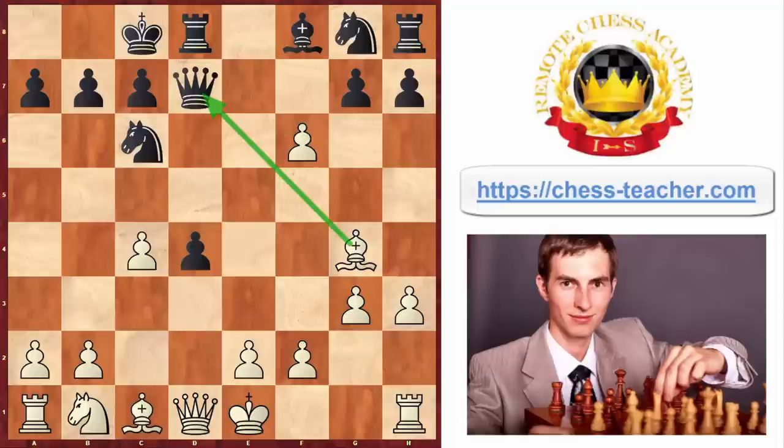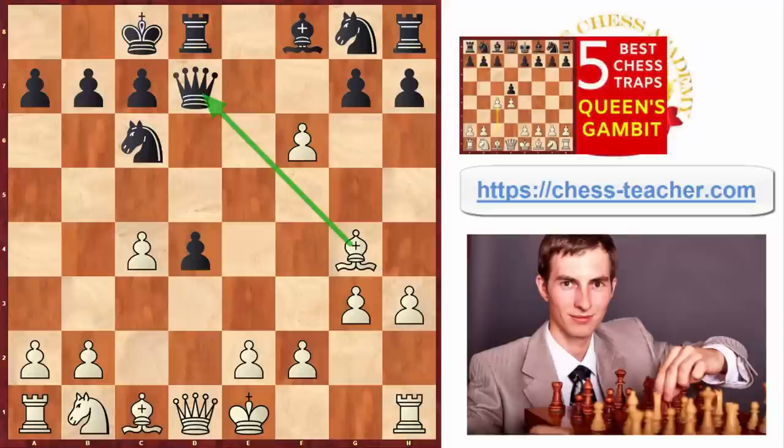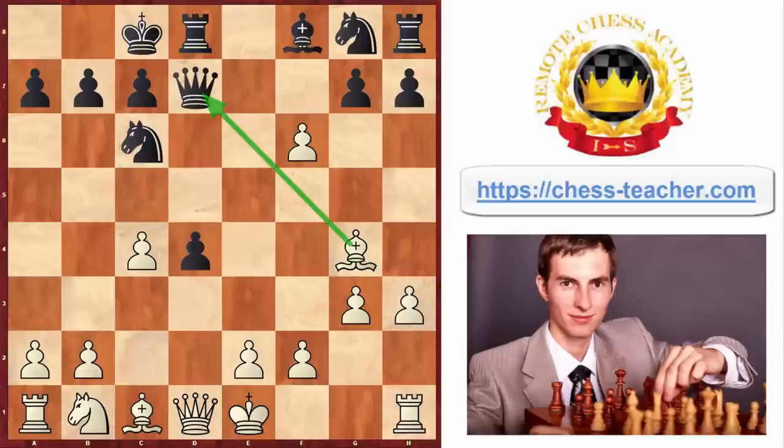By the way, in this video we're mostly looking at the Albin Counter Gambit from the black side. But if you want to know more traps for white in the Queen's Gambit, I've got another video called 'Top Five Traps in the Queen's Gambit' which got over a million views. The traps there are really cool - you may click the link in the description below and check it out. Now let me show you another trap for black.